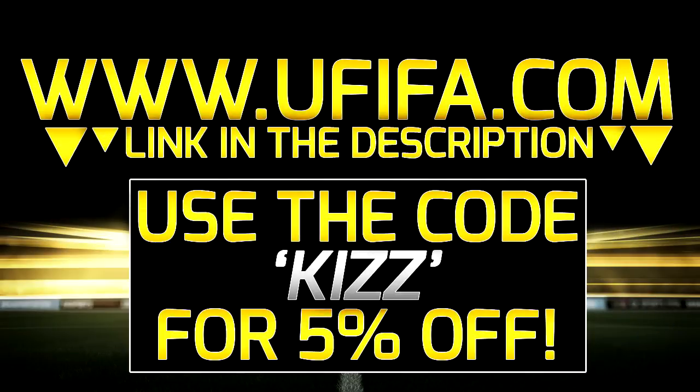For cheap ultimate team coins, check out ufifi.com in the description down below and use a discount code KIZ at checkout. They're the best coin sellers around so go get some coins.